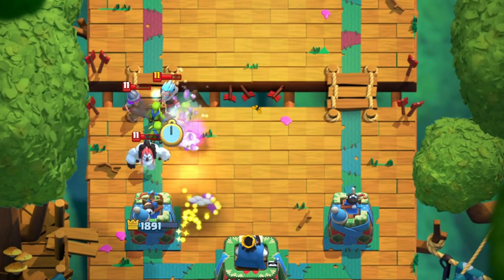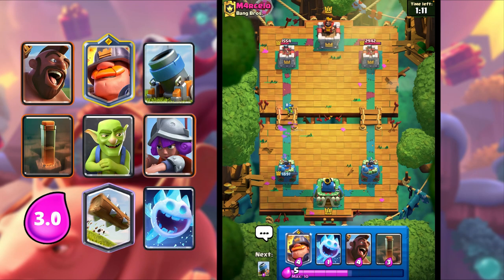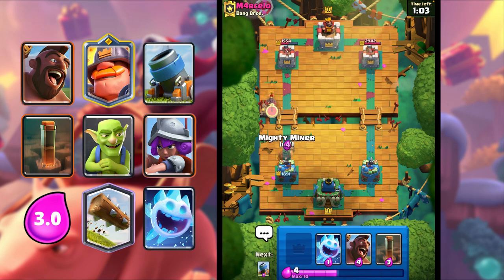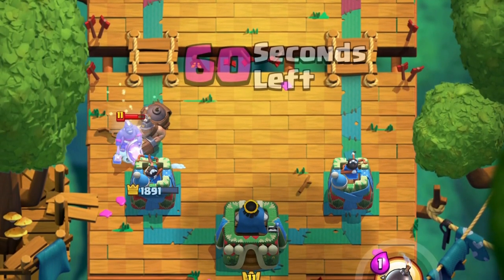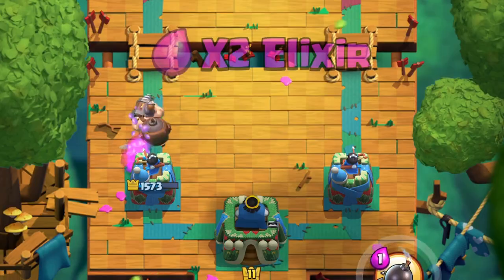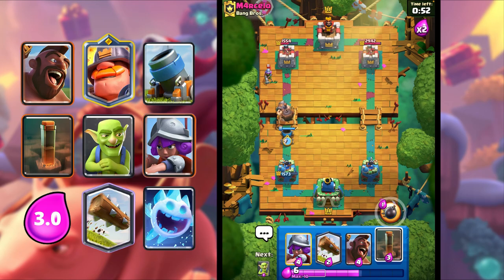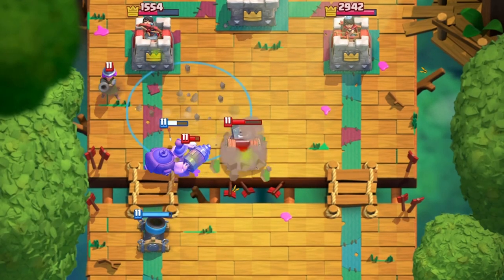He goes for a Fireball — I'm just gonna Goblins, and we should be able to kill all of that. That's so good! He's probably gonna Hog Rider again. I'm gonna go Mighty Miner, then Ice Spirit. I think we'll be able to counter it. I'm gonna Mortar right here. He does this again — I'm gonna Earthquake, we will kill that.